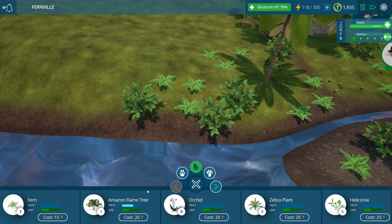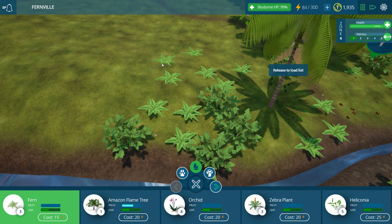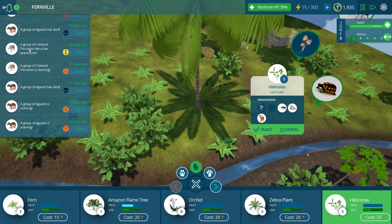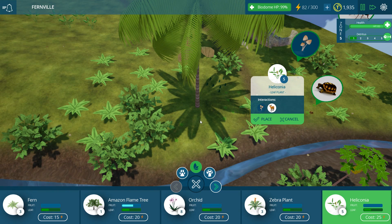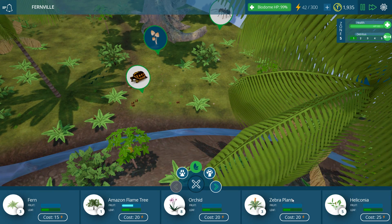We're going to add in some more ferns. This may seem excessive - like oh, she's just spending forever putting plants down - but come on, those peccaries ate themselves into extinction! Clearly I needed to add in more plants from the get-go and I did not. I like how much you can cluster them. A group of coatis has died - what?! A group of frogs has died like 13 days ago too. Oh my goodness.